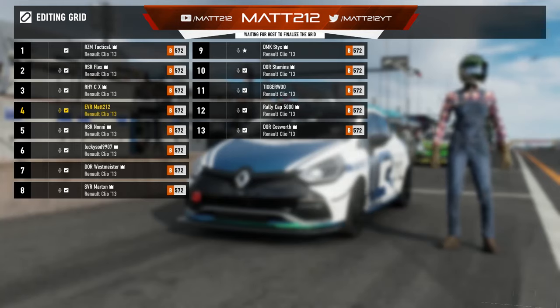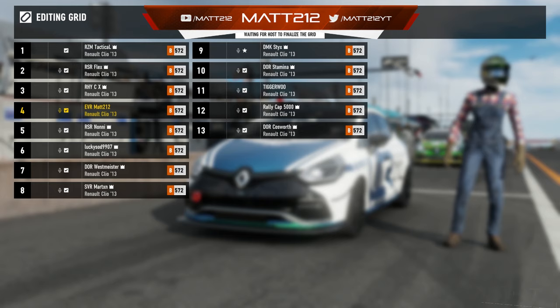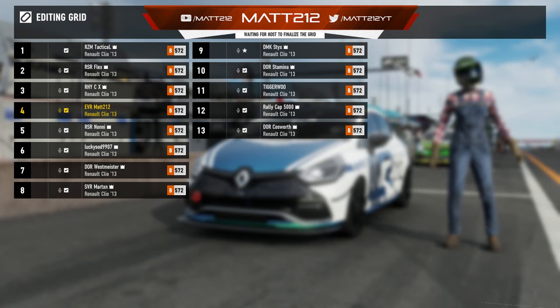Hello everyone and welcome back to round four of the VGN. What's this car? The Renault Clio Cup car — I almost forgot what it's called, it's even on the screens. But yeah, today we're here for round four of the championship which takes us to Watkins Glen, a bit of an interesting track for these cars — low power and lots of straights.